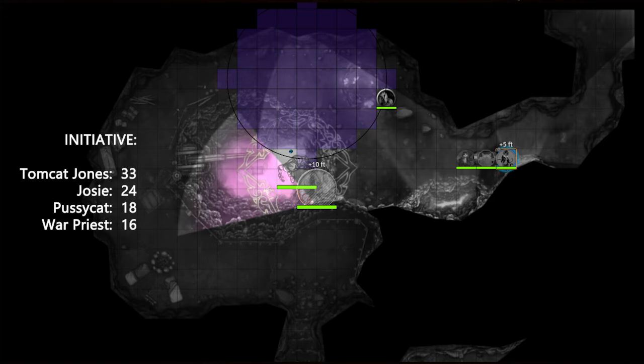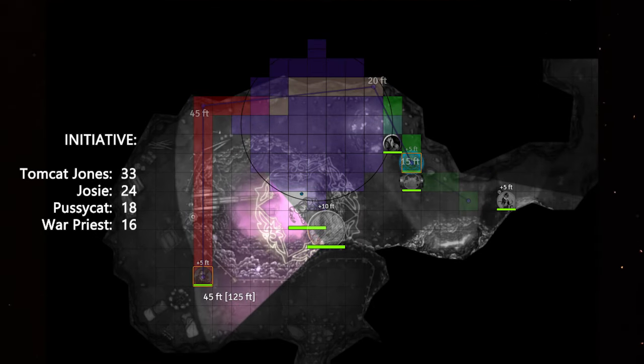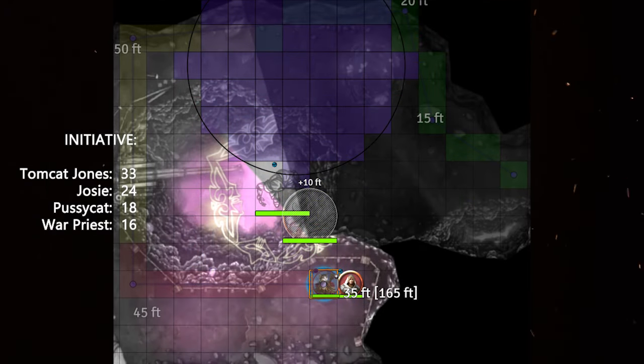Round one: Tomcat Jones seeps out of the chest, casts Haste on Pcat, then seeps back into the chest and says 'Put down the chest.' Josie lays down a Spike Growth. Pcat steps up with a smirk and prepares to use 600 feet of movement—30 foot base plus 10 from Longstrider plus 10 from Mobile, multiplied by two with Feline Agility to 100 feet, doubled again by Haste to 200, then with Cunning Action Dash and a hasted Dash action, that's 600 feet of movement without using his main action.